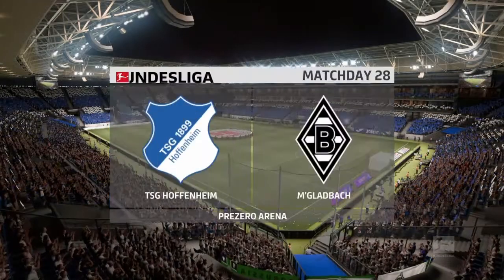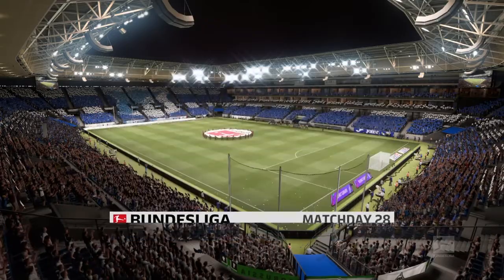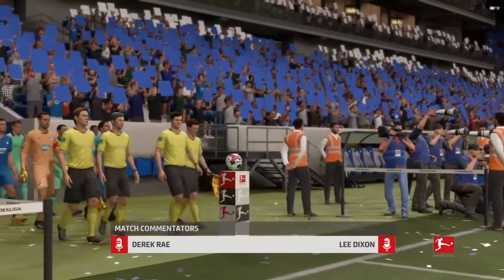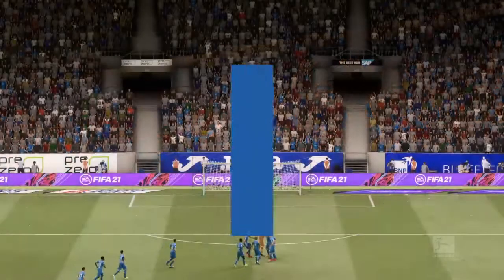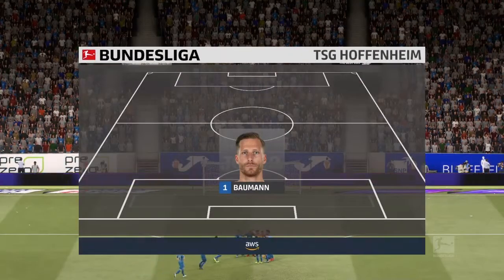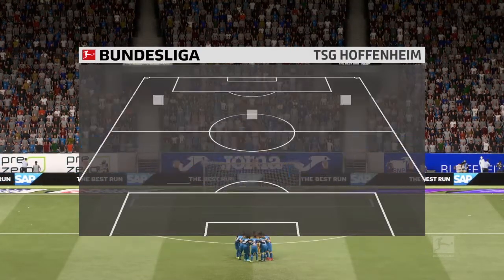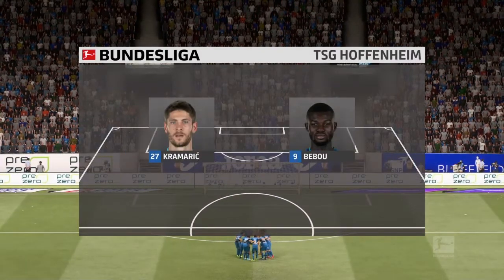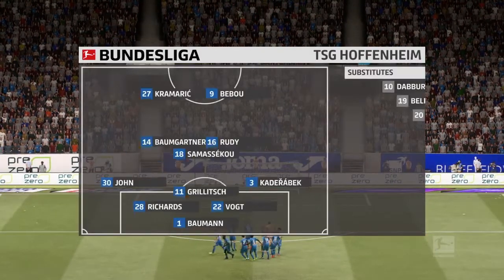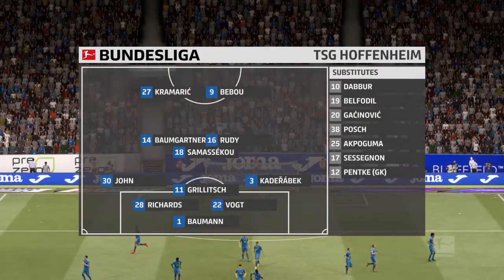Well, today we're just 30 minutes or so from one of Germany's great historic cities, Heidelberg. We're at the PreZero Arena in Sinsheim. I'm Derek Ray. A look at the initial eleven for Hoffenheim — looks as though they're going with the belt and braces approach, a five-three-two or three-five-two. The midfield will be flooded when they've got the ball; defensively, those full-backs will be asked to supply support to their three center backs.